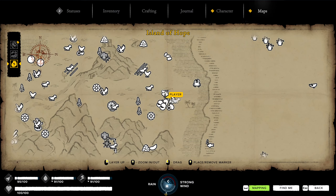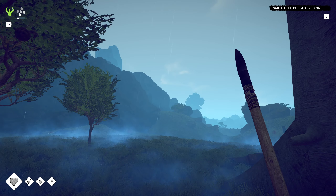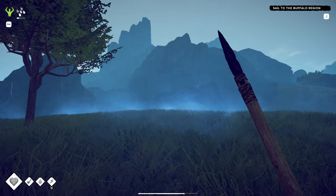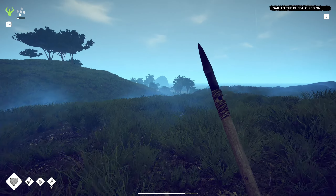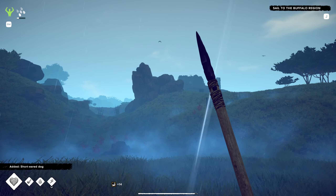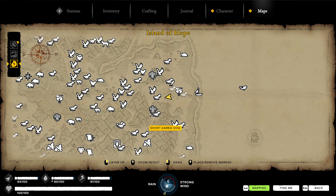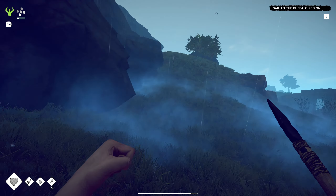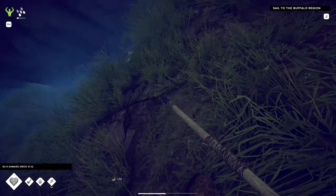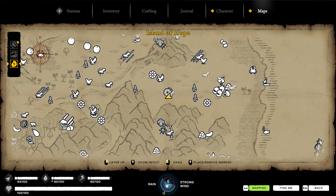Here we are next to the next mapping tree on the east side of the island. I brought my boat so if we have time we might check out the shipwreck over there, but we'll see how long this episode is taking. I really want to get going from this island and check out some new places, but I also don't want to leave anything unmapped or unexplored. I'm a hoarding completionist - it is what it is.